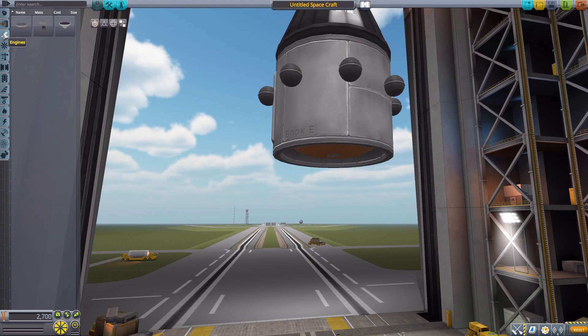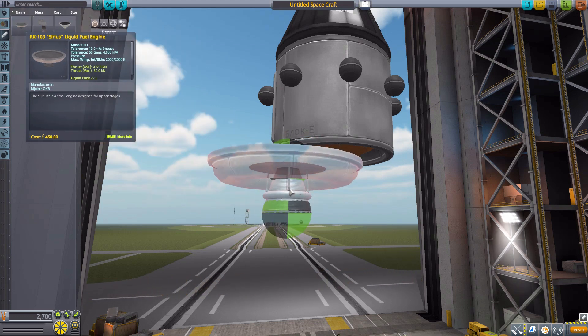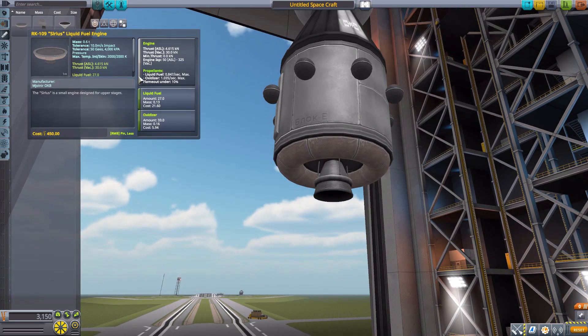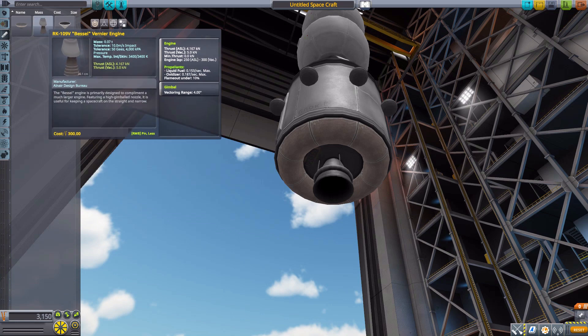In the engine category we have three engines. The first is the RK109A series liquid fuel engine, which has a maximum thrust of 30 kilonewtons in vacuum and will sip fuel at 0.8 liquid fuel per second and roughly 1 oxidizer per second. It also has its own built-in liquid fuel of 27 units and oxidizer at 33 — one would assume that's what the donut-shaped section around the outside holds.